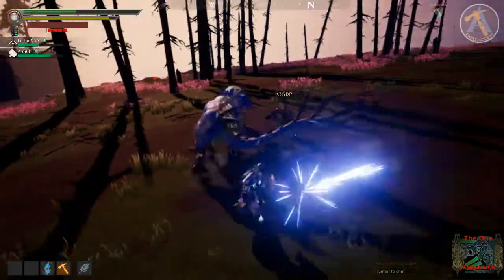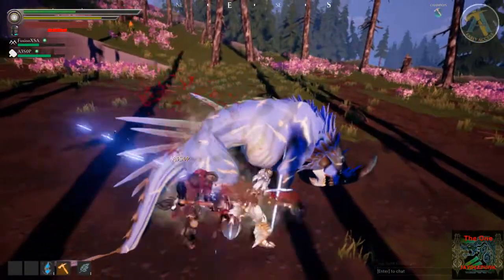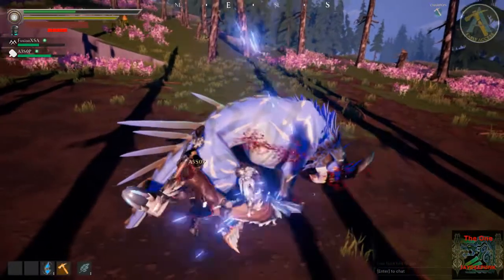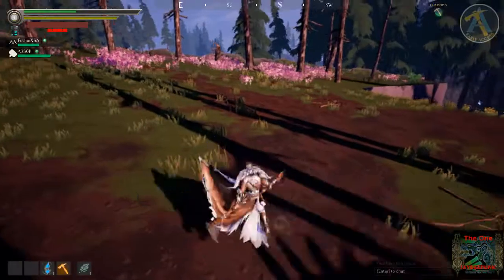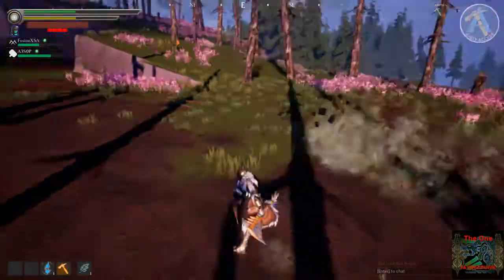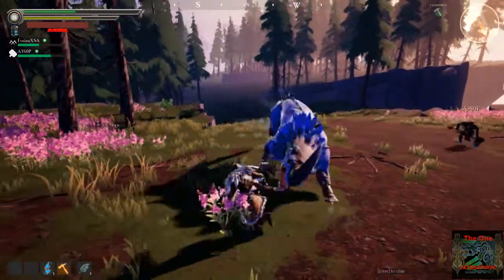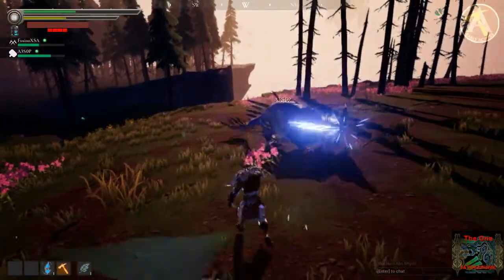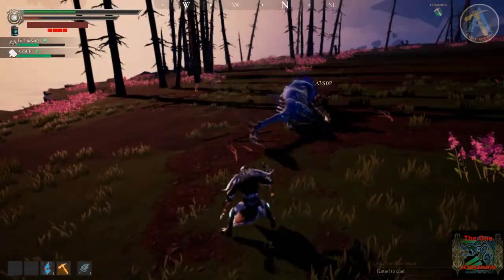I noticed that first in the closed beta — I forgot which one. It was one of the earlier behemoths you fight, the second one you fight. And he would always fly to me, and you do one of these. Oh, that's a new effect — I haven't played in a while.